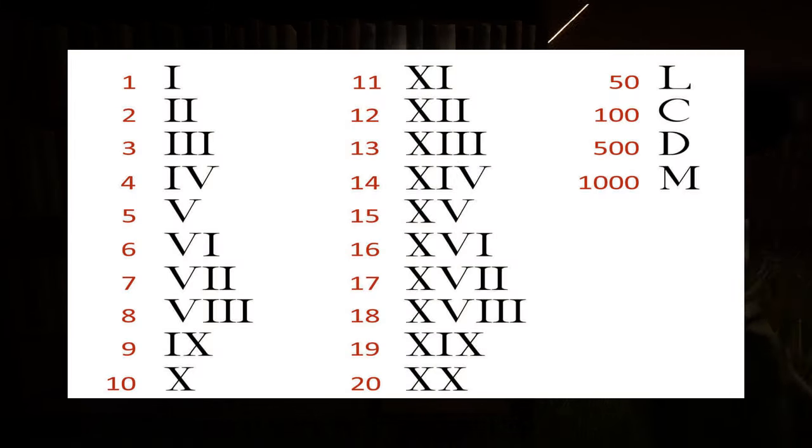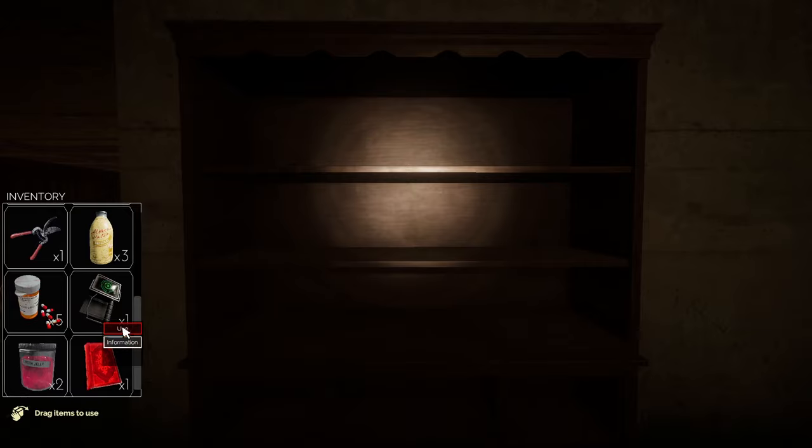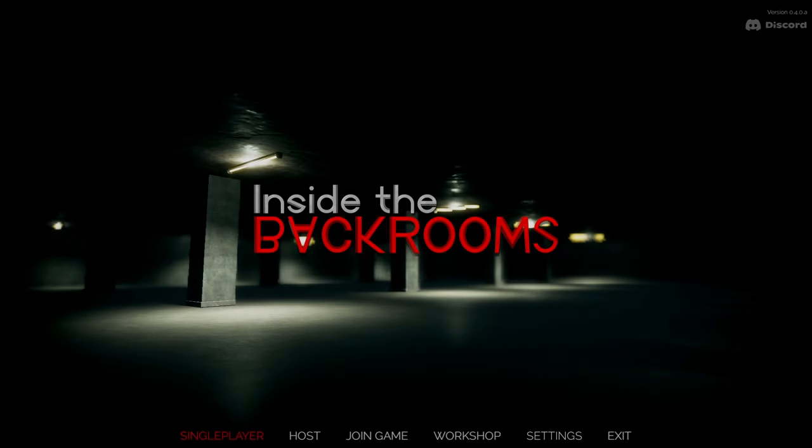If you do not know your Roman numerals, check out the document on screen now. You will need to place books on the shelf and make the amount equal to the number on the wall. My number was eight, so all I needed was one red book and one green book. Once you match the number, the bookcase will open and you can make your way to the exit. Congratulations, you just escaped the grass rooms from inside the back rooms!